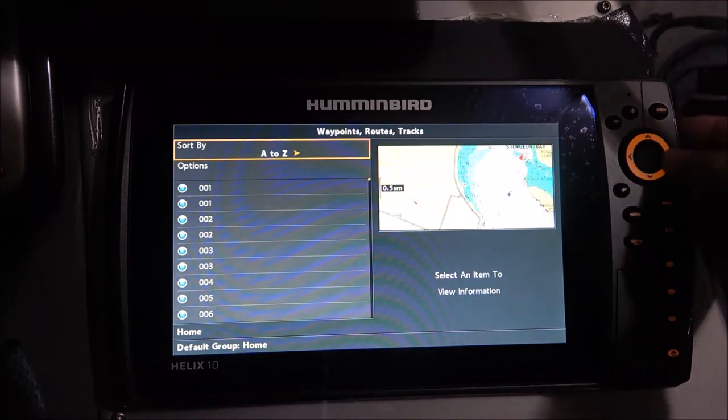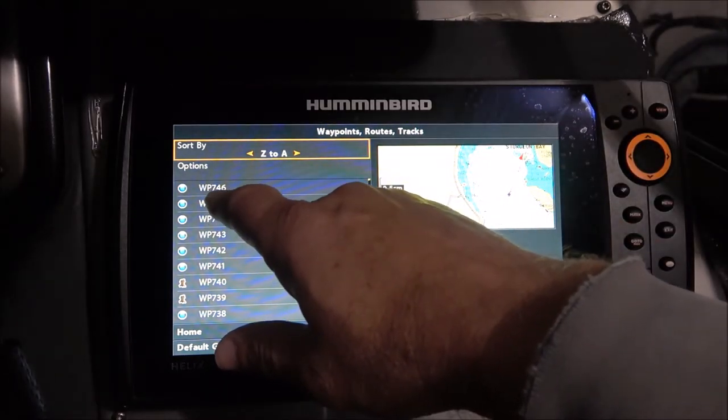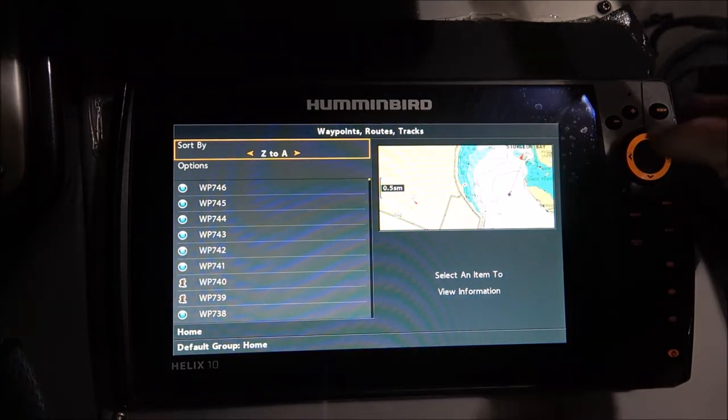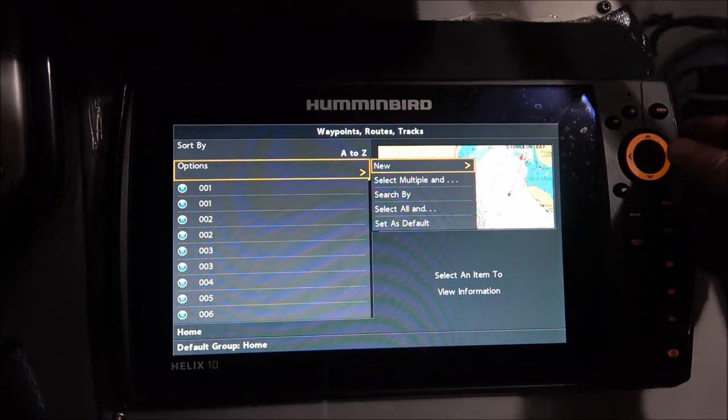Mine you can't tell because it starts at 1, so if I go up here and change it to Z, you can see I have 746. So if you want to know how many waypoints you have, that's how you figure that out. But what I want to do is go to Options and click on Options.